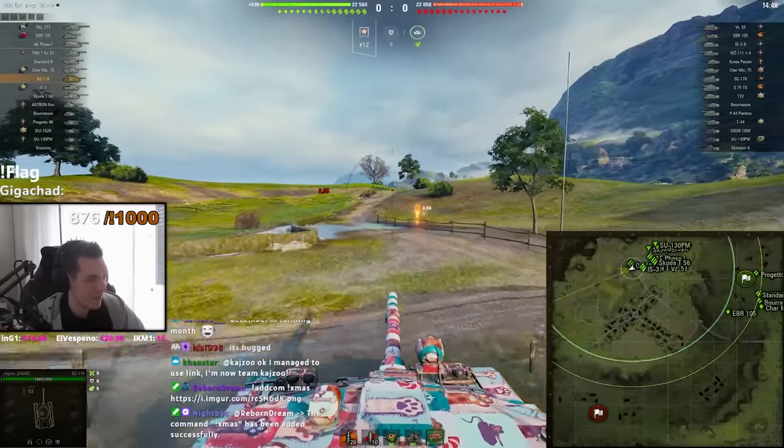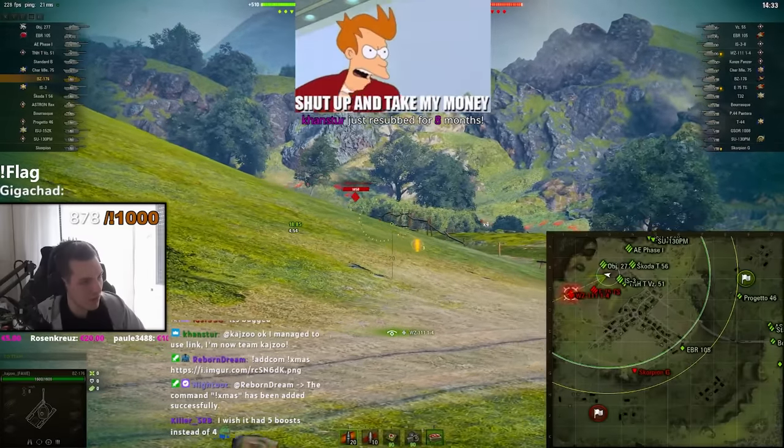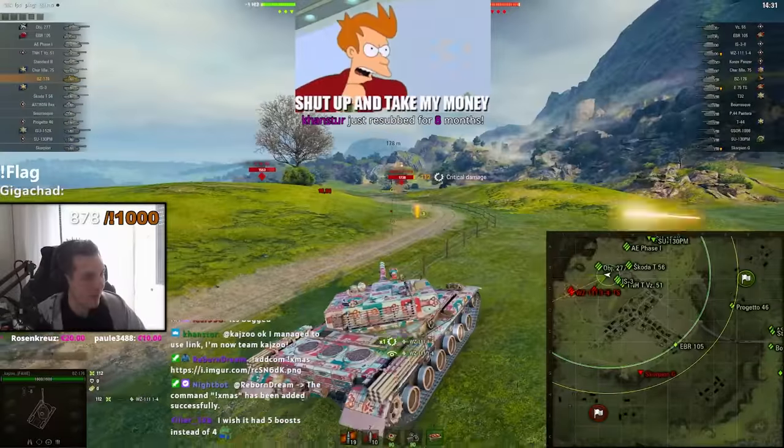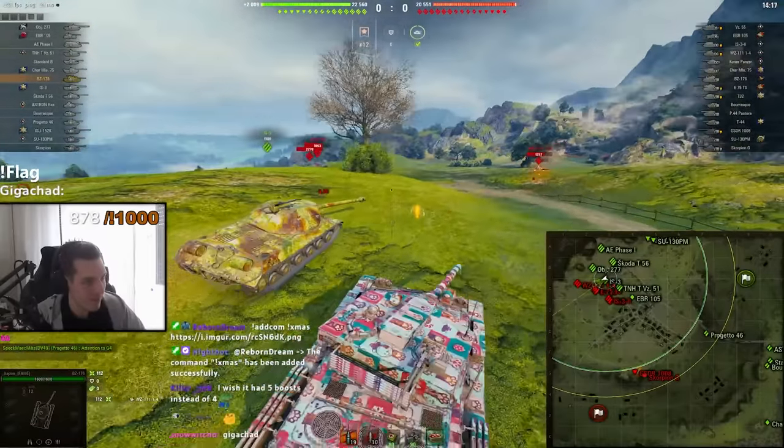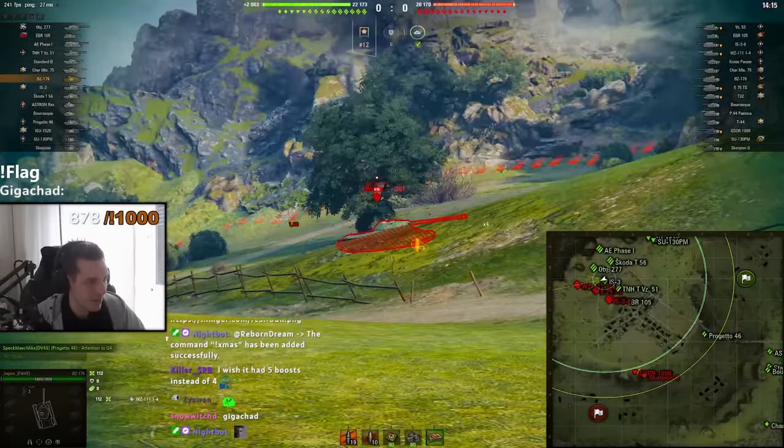Once again I used the rocket booster to get up and get an early damage shot. We unfortunately hit the space armor on the WZ. But this map is absolutely amazing for this tank. This thing has really good turret armor and also very, very good gun depression — 10 degrees.